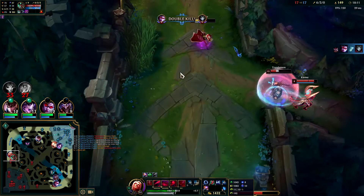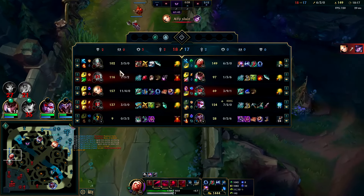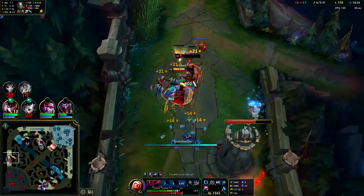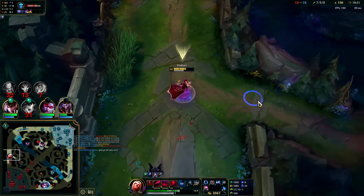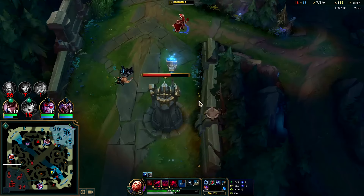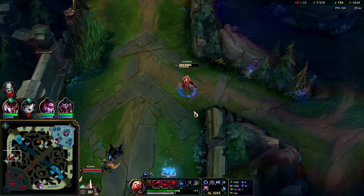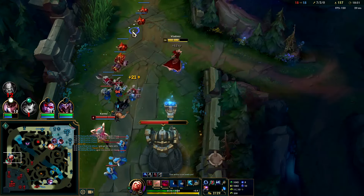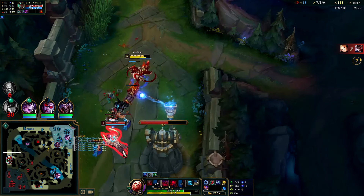I don't know if he has R or not — I don't really care because I have everything up. She's probably thinking the same thing. Yeah he has R. Got Tryndamere R — chilling. She's going to hit me. EW into him — he's dead. He thinks he can survive with the Ravenous active heal but that's not going to happen.